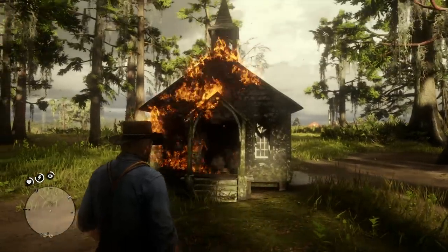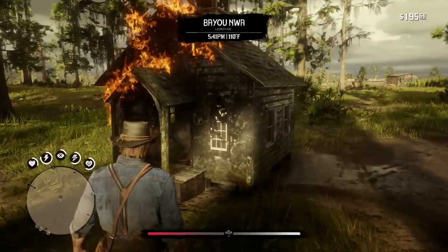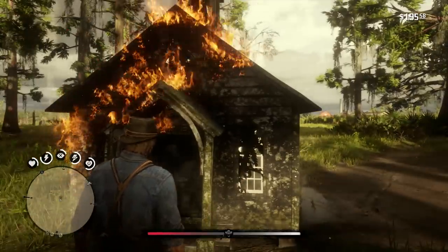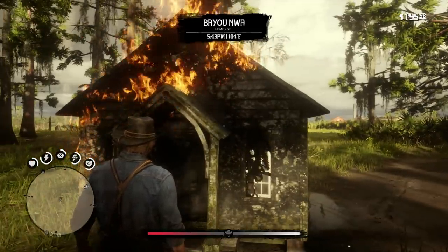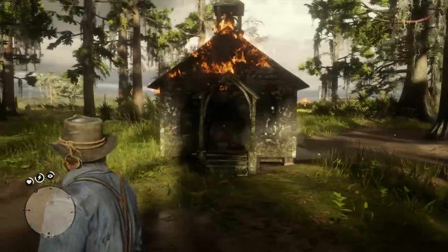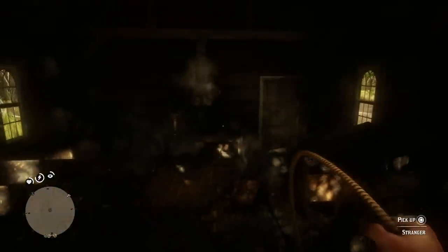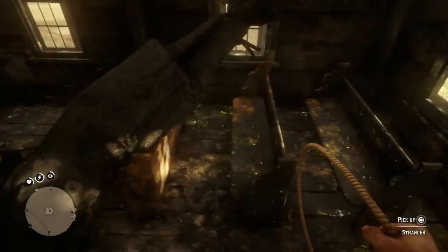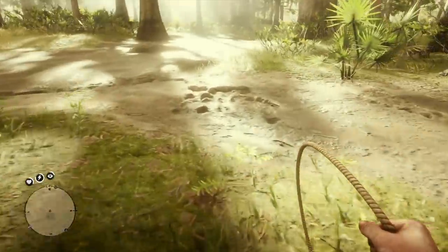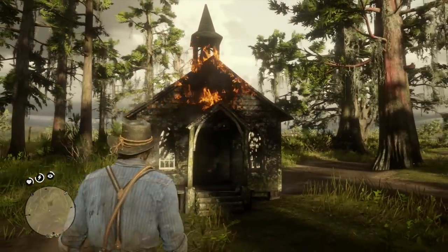We've tried a couple of other experiments with the vampire in Red Dead Redemption 2, like what happens if you expose him to sunlight — nothing happens — and what happens if he gets in water — nothing happens there either. We've also let him go in the city and just be a normal NPC and civilian, which was kind of interesting. But I think this experiment today is certainly the spookiest, because I'm not sure if it has something to do with dropping him in a church or if it's totally unrelated to the fact that it's ultra tiny and he can't get outside normally.